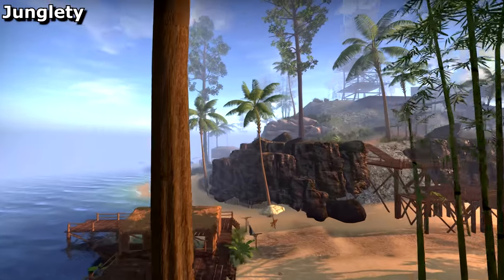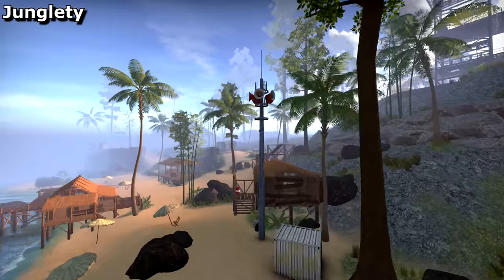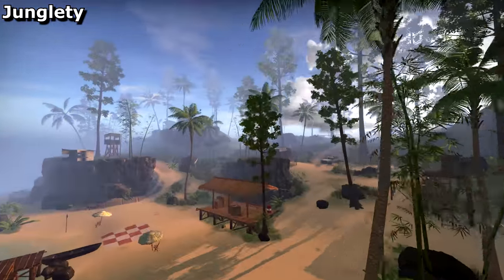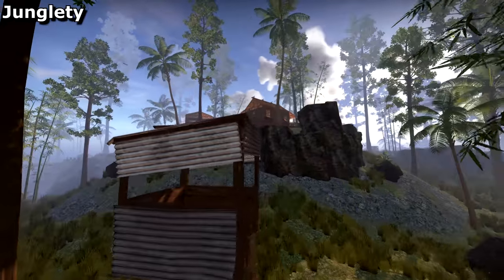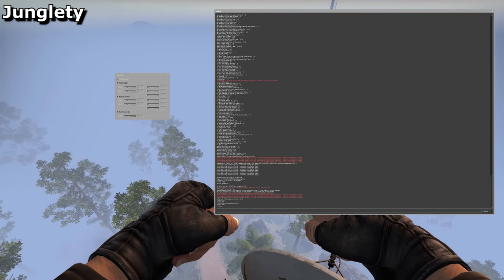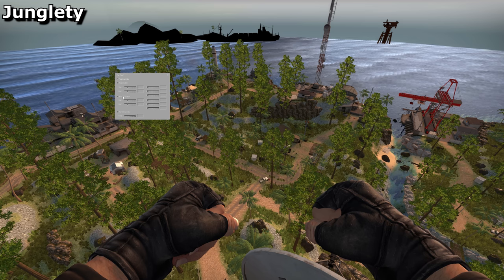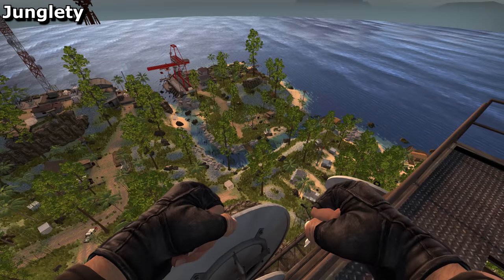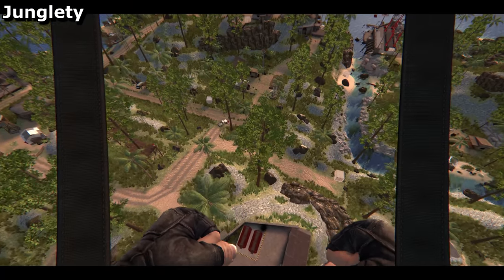Similar to the other Danger Zone maps, it's got extremely thick fog everywhere, which will help to keep framerates high by limiting how much is being rendered. But it also helps with the gameplay to stop players from being frustratingly sniped from across the other side of the map by somebody the size of a pixel. So while this is the way it's meant to be played, I'll just go ahead and disable the fog so that we can take a better look at the map. It suddenly makes it look a lot smaller, doesn't it? But it's the same size as the existing Danger Zone maps.